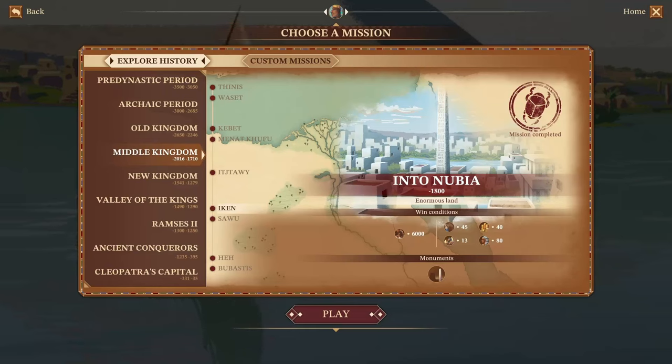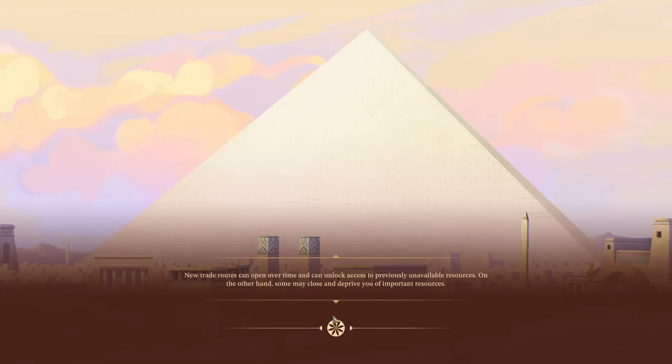Hello and welcome back everybody to Pharaoh: A New Era. We're here on mission number 20, Ekin into Nubia. A lot of people have been saying they have issues with this mission since the recent updates with the military and the towers. We need a population of 6,000, culture rating of 45, military rating of 13, prosperity rating of 40, kingdom rating of 80, and a large obelisk. I'm a little rusty and don't exactly remember how this mission goes, so we're going to wing it.